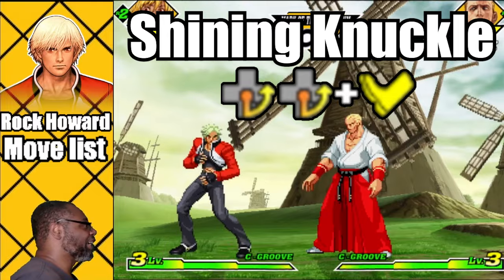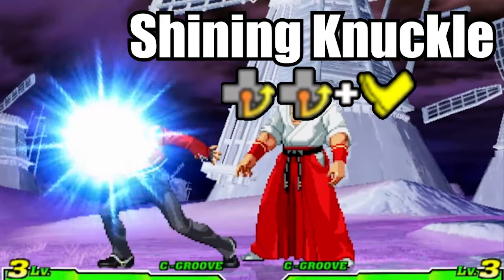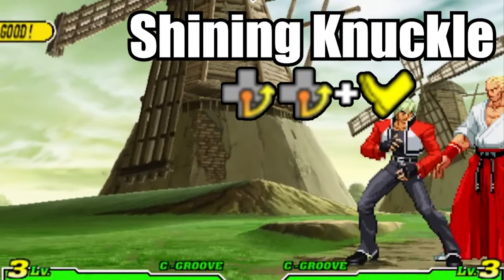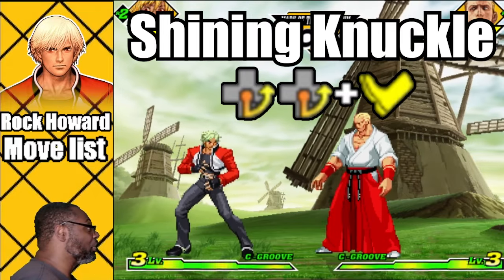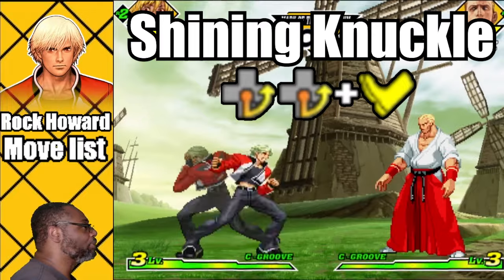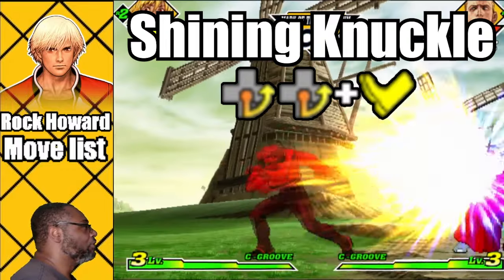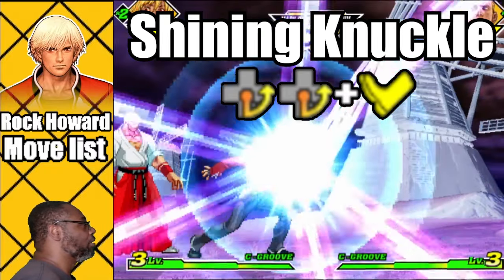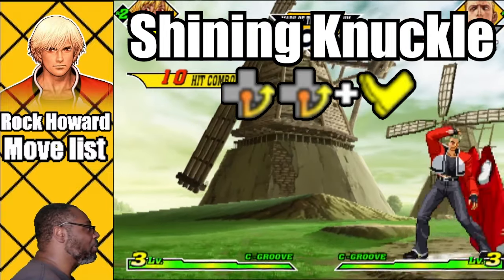This super move is Rock's rush attack. To do the Shiny Knuckle, do a quarter circle forward twice plus any kick button. The super moves just like the Hard Edge but ends with a combo if Rock connects. Level one hits four times, level two hits six times, and level three hits ten times. Because of his fast forward movement, the Shiny Knuckle is great for punishment and catching opponents off guard while poking or whenever they throw a projectile.